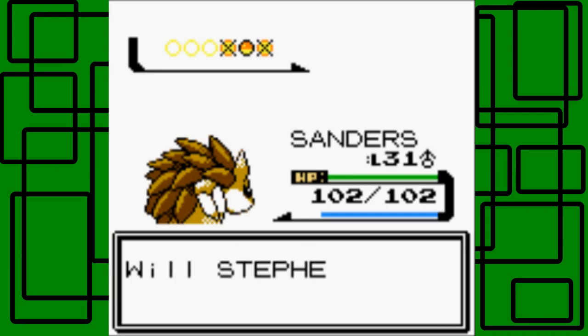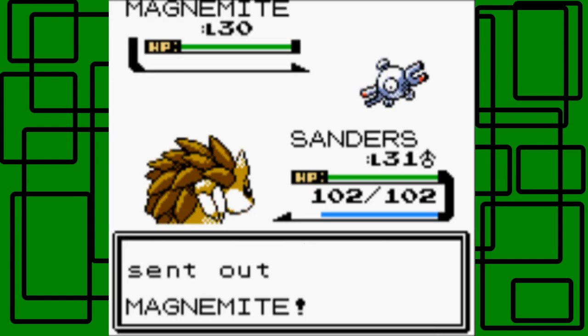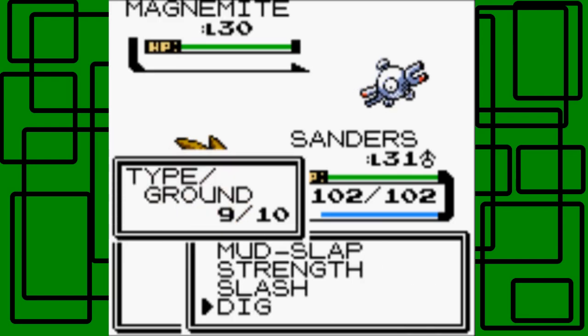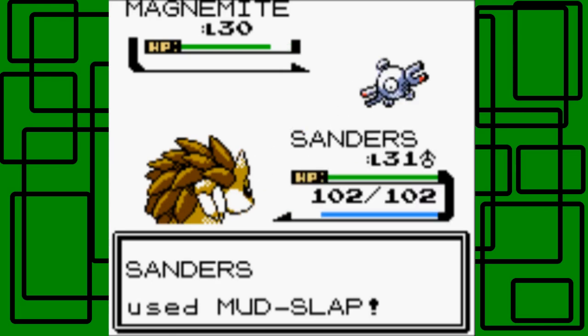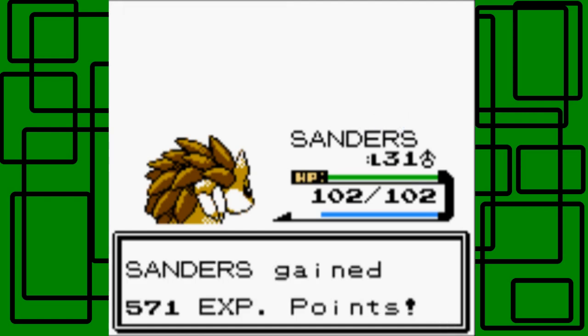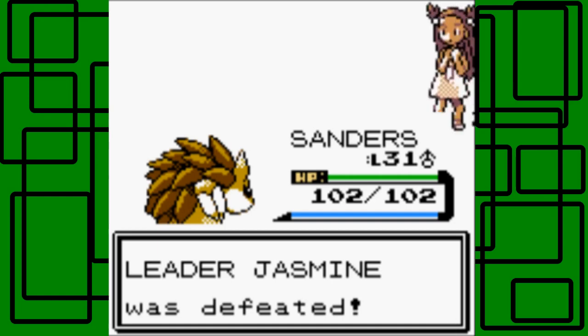She has one more Magnemite - that's also level 30, I think. Her big threat was her Steelix at level 35. Let's go for Mud-Slap again; hopefully we can finish it off in one hit, just like the first one. We went for an epic Sand Slash - Jasmine was defeated! Awesome!